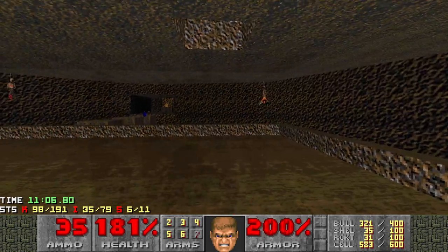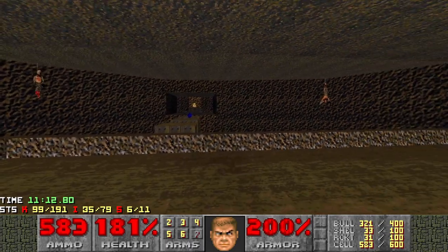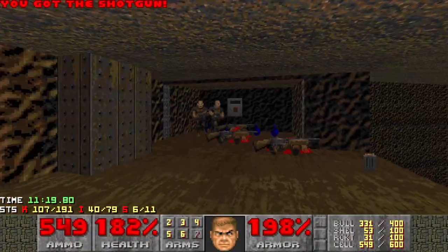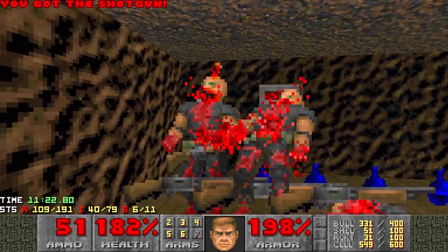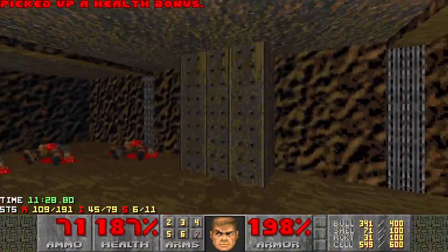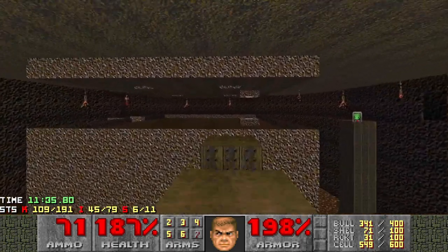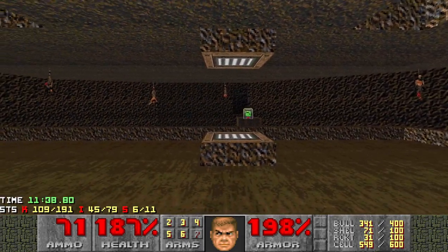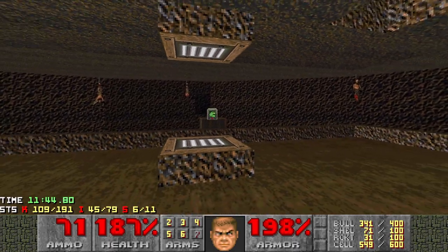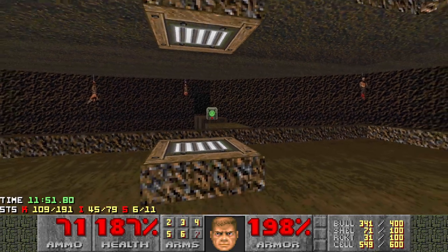Run up here — we're going to get a specter from each one of these pillars when it descends, once you stand on the pressure plate. So just be careful. Line up, take the first one, take the second one. The first time I played this I wasn't expecting it and I found that quite challenging. We've got a double closet trap full of hitscan, so be ready for it. I feel like my partial invisibility has confused them — I'm sure there's some funny mechanic, like their bounding box is touching a wall. So flip that switch and it raises a very slow platform up to that computer area map. So we've made good progress with our secrets — that's six of the eleven secrets.